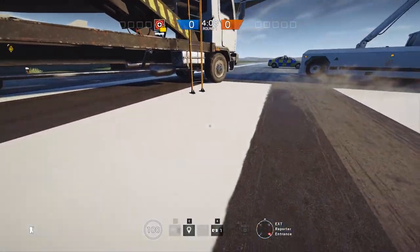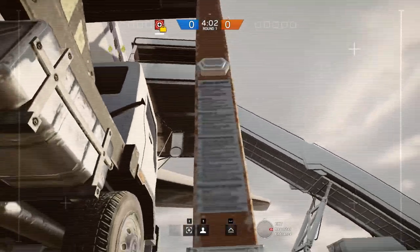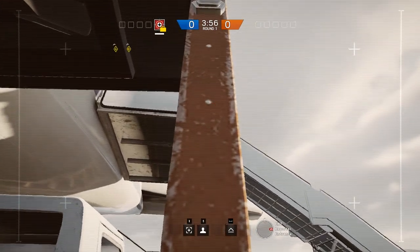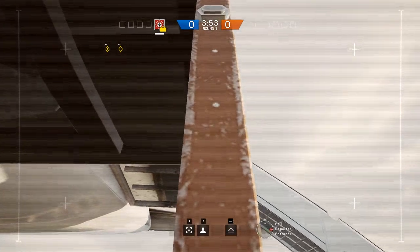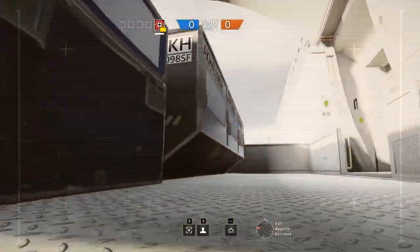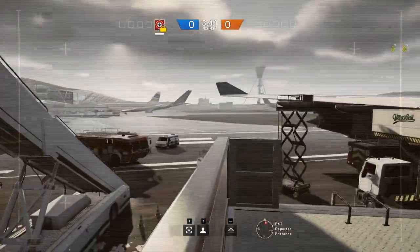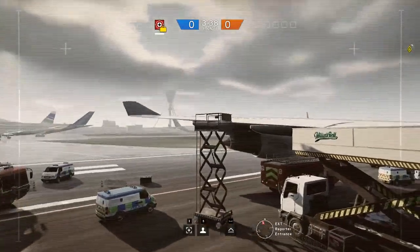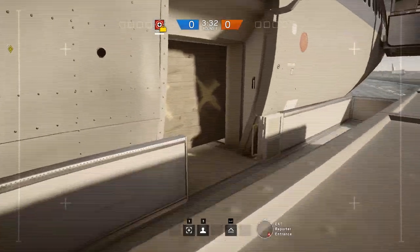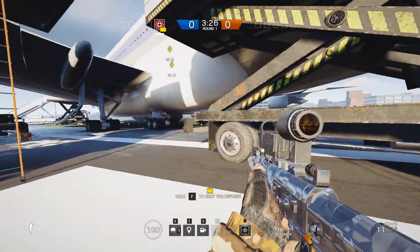For the second tip on this map, it kind of sounds cheesy but you can actually climb these ladders with drones. This works with any ladder in the game — I'm just showing it specifically on this map because there are a lot of ladders here. Just like that you can climb these ladders and get into any site. This map has a lot of ladders hanging around these areas, so if you didn't know, now you do — you can climb with drones and get up here.